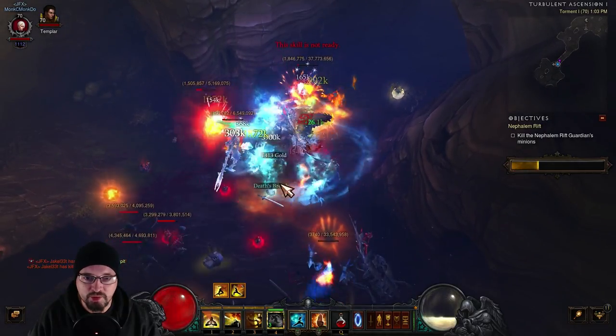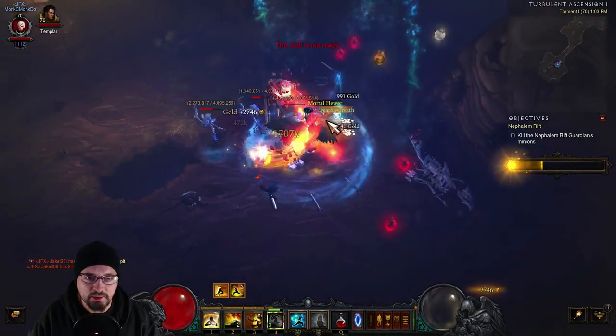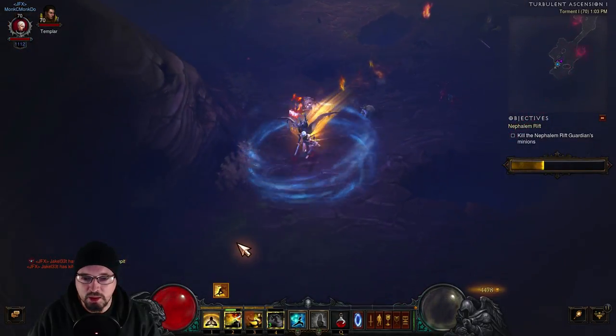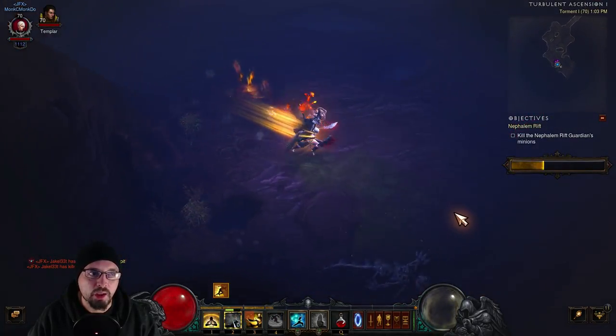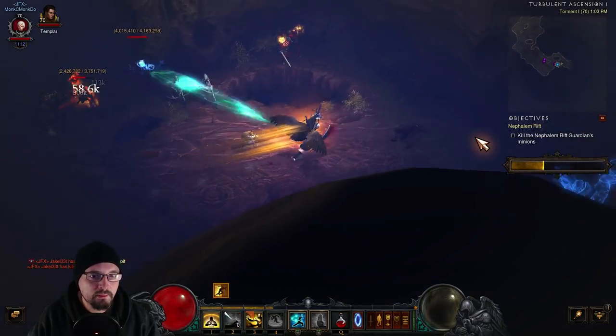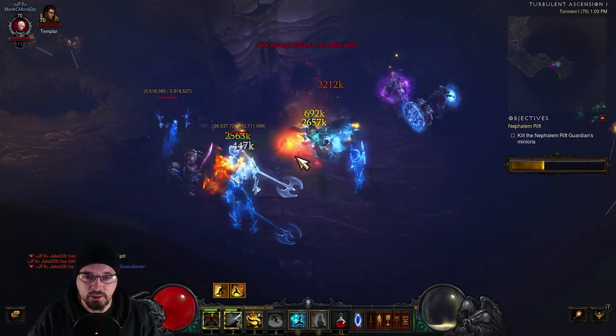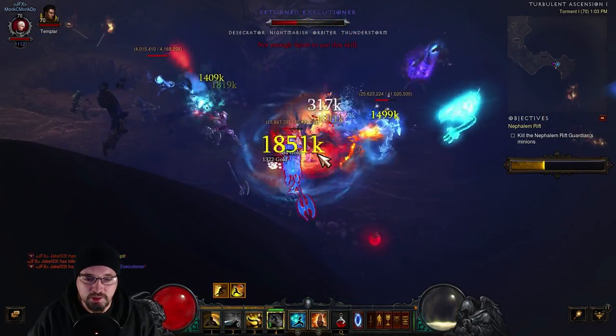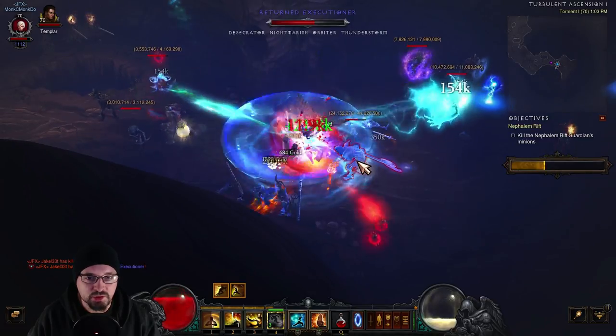You can see we have Exploding Palm up on several guys. I don't really try to micromanage it — I don't put a lot of thought into what I'm putting Exploding Palm on, I just make sure I keep it up on mobs so when they die it's added damage. We took down that pack pretty quickly. Blinding Flash into here, get Sweeping Wind up — it's already at three stacks and just taking them down.